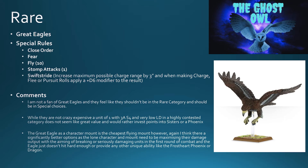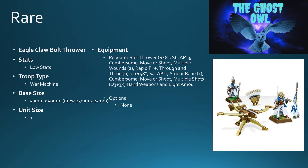I'd rather put those extra points into Sisters of Avalon or a Phoenix. The Great Eagle is also a character mount — it's the cheapest flying mount — but I think there are significantly better options. A lone character on a flying mount needs to maximize damage output in the first round of combat, and the eagle just doesn't hit hard enough or provide any unique ability like the Frost Heart Phoenix or the dragon. Maybe you'd consider it as a mount for a mage, but you're going to be vulnerable. So yeah, Great Eagles — I'm not a fan.